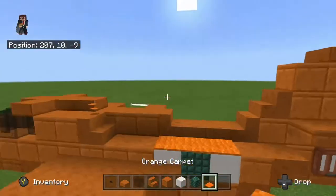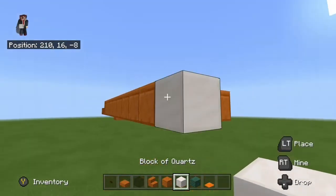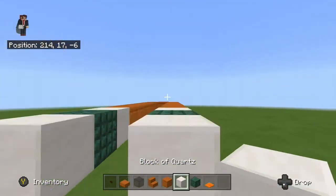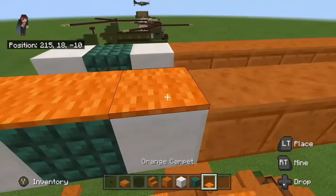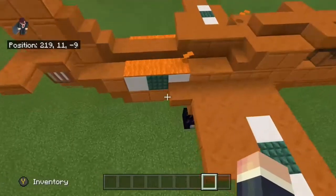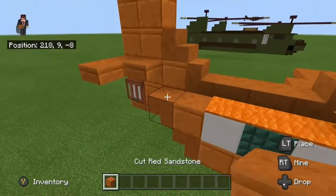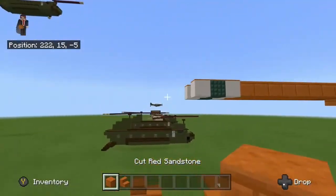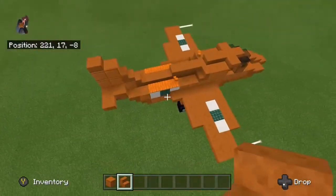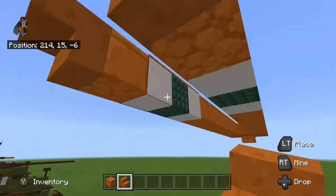Then get a block of quartz, a dark prismarine, and another block of quartz. Put orange carpet on the top — I would use red because the plane was red, but it doesn't really match. Behind it, get another cut sandstone block and then put a smooth red upside-down sandstone stair behind it.